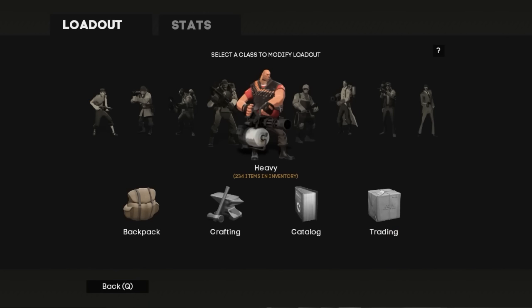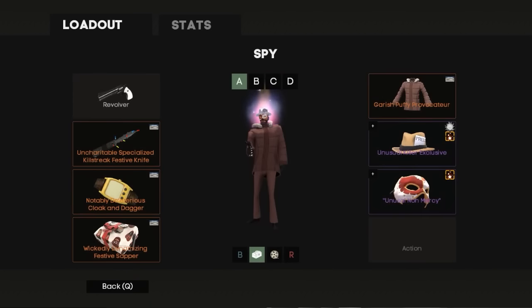Thank you again so much for watching. Just before I go, I put this Killer's Exclusive on my Spy with my Purple Energy Leparsi Phantom, and I was not expecting it to combo very well. But that actually looks really nice. I know a lot of people say Frostbite and Green Energy looks really good, but I've never seen Frostbite in Purple — and honestly, I'm not disappointed in the slightest. I think that looks really nice.